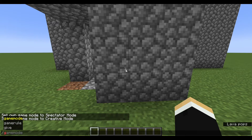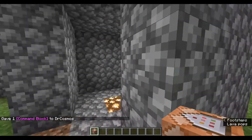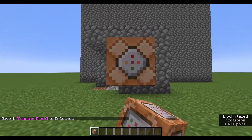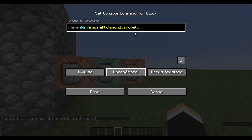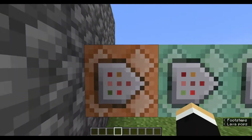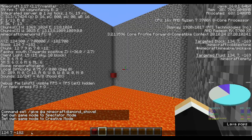Place three command blocks behind the button. Change the last two command blocks to chain and always active. The first command block should have a give @a diamond shovel command.